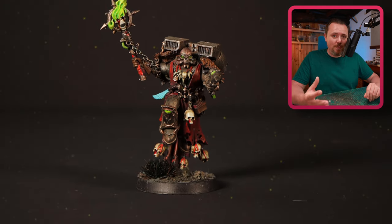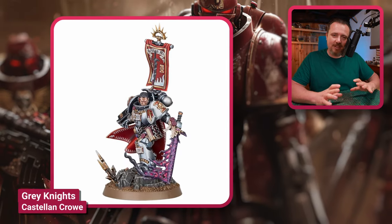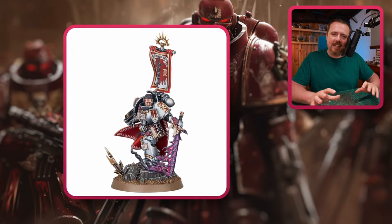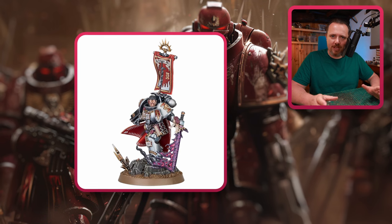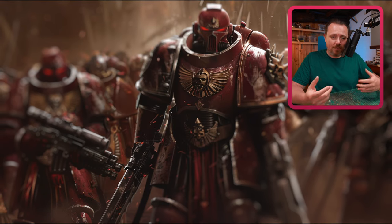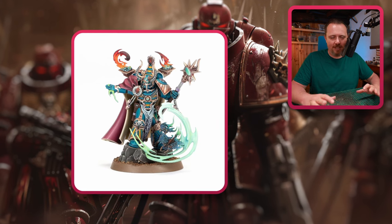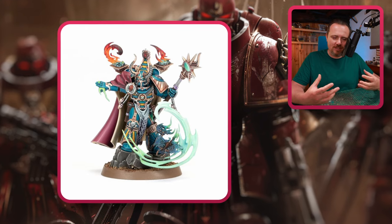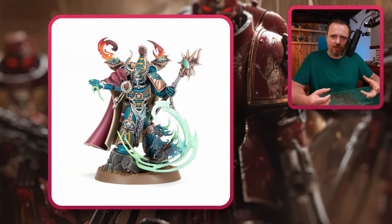Then a few bits and pieces. Castellan Crowe has this amazing demon sword — it has a sort of flame effect with faces in it, which looks like a really cool sword that maybe one of your lords could carry into battle. And there's this Infernal Master of Tzeentch — more for the chaotic energy and flames around it. The magic and chaotic energy around these characters is really cool and something you could work with for a bunch of conversions.